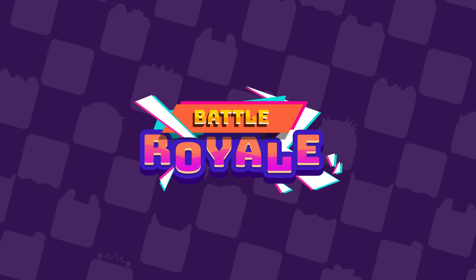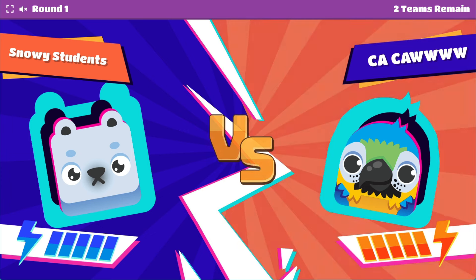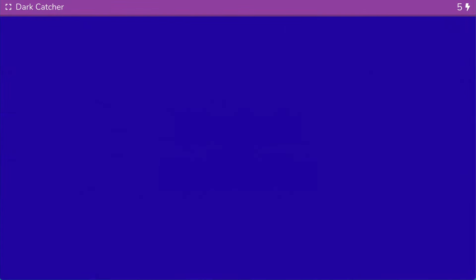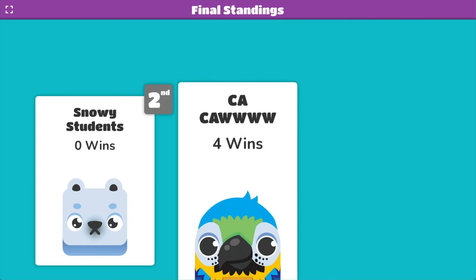Up to this point, we've been talking about game modes where students compete individually, but the next two hostable live games on this list can be played as teams. Battle Royale is an intense elimination game where players face each other in a one versus one or team versus team showdown. This requires speed and accuracy since the player or team who answers the questions correctly first will win the battle, causing their opponent to lose an energy point. Players and teams who lose all their energy points will still be able to answer questions, but they won't be able to win. The player or team with the most energy at the end of the game wins.